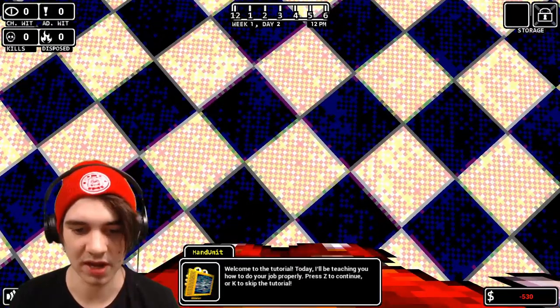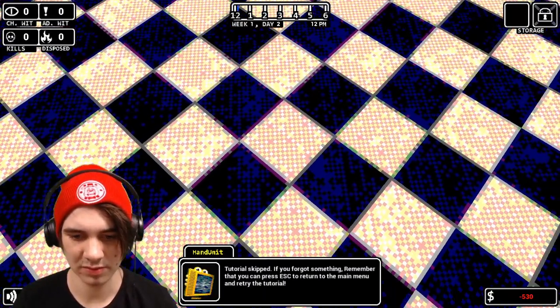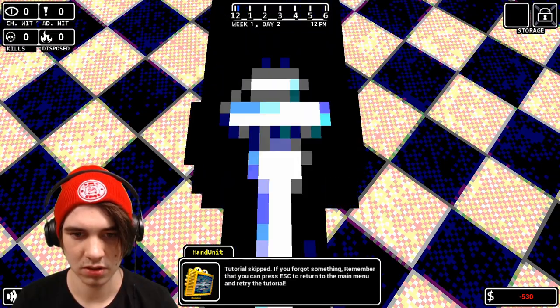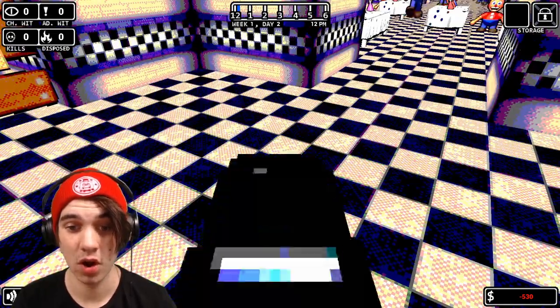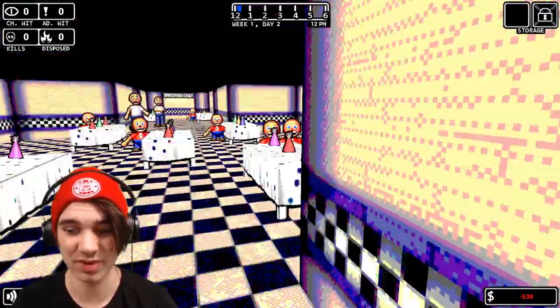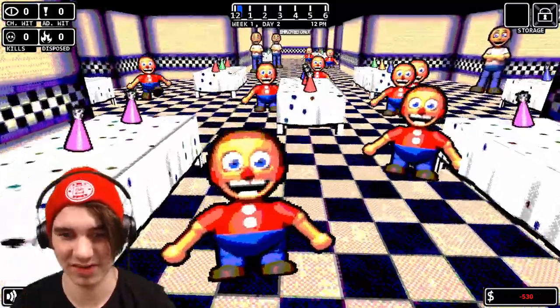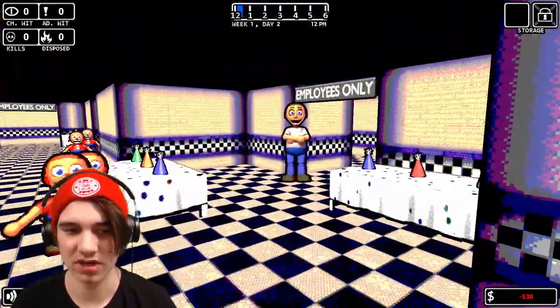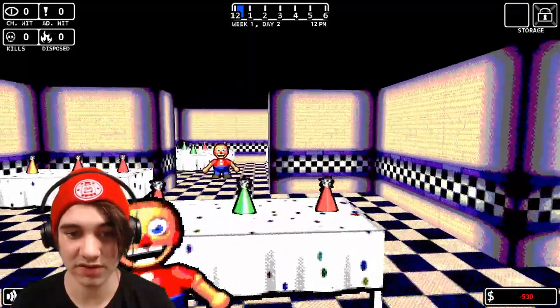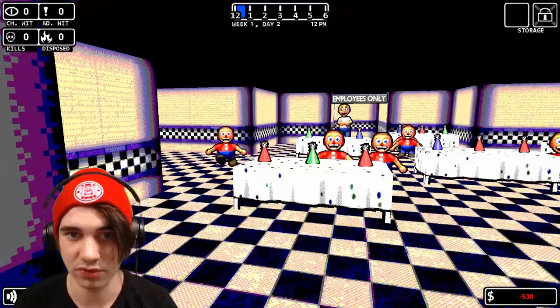You can press K to skip, and escape to access options. Oh, that's the scooper! I can actually scoop the children — that's creepy. I need to get back my money because I'm at negative 530. There's more stuff down here — everything's opened. There's a party room over here with another adult.